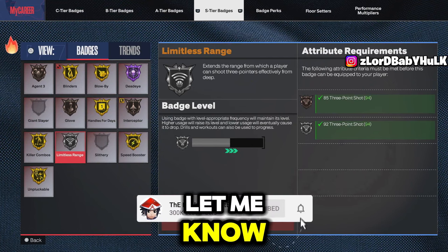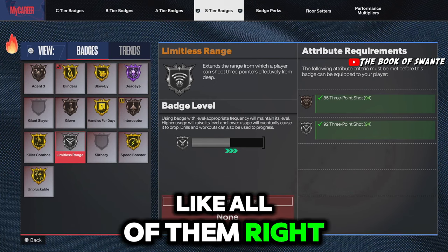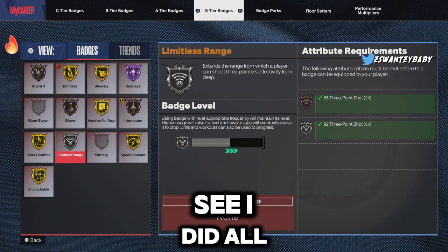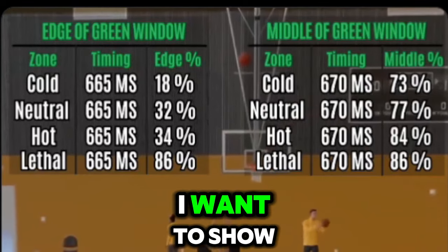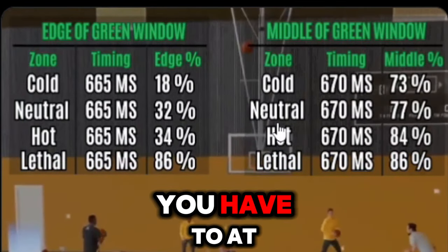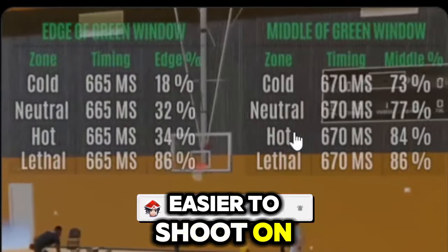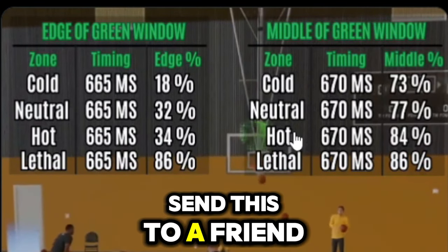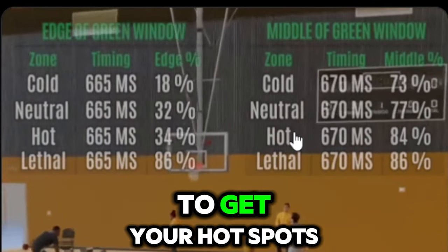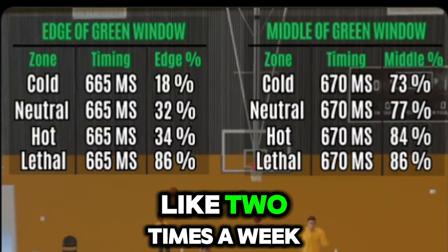Max out Limitless Range - watch what happens. I'm telling you, max your badges. If you need the method, let me know - I can get all the shooting badges in probably six hours overall. On this new rebirth build I did all this in two hours. Before I get into all the jump shots, get your lethal hot zones. 2K Lab did a test - you have to at least get your hot spots before you play online. It will be way easier to shoot on every build.